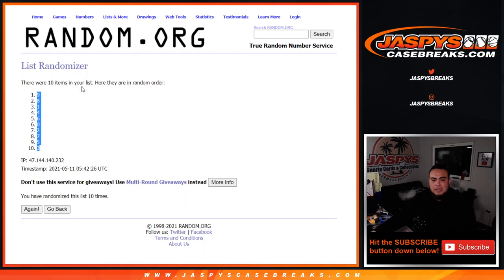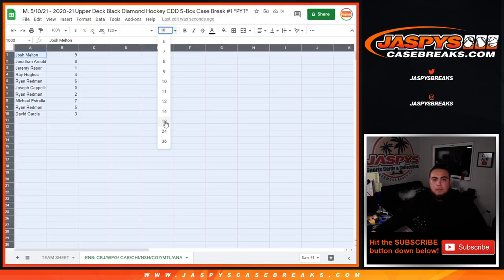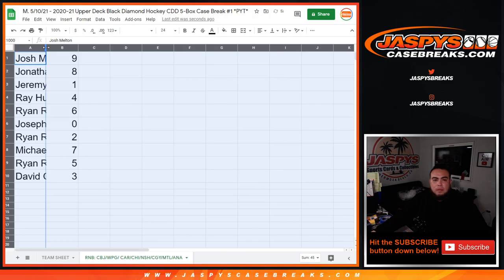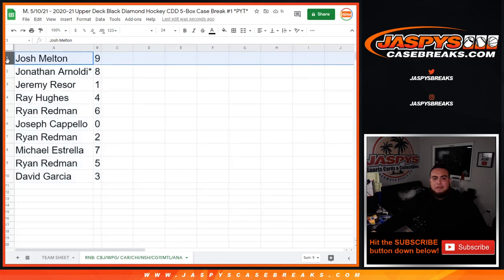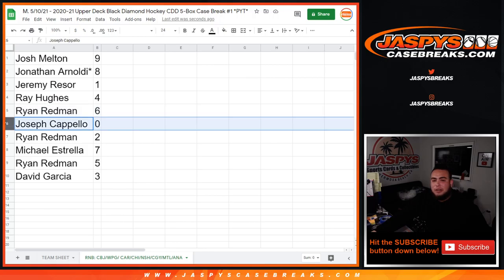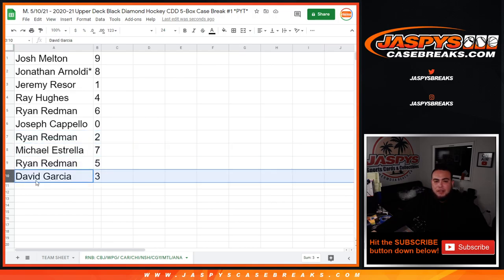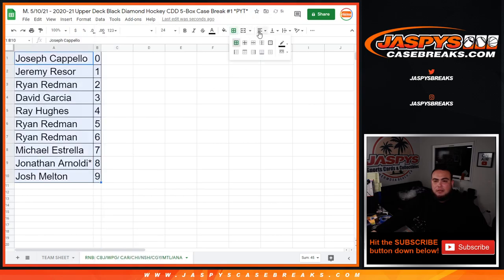Six, four, ten — that's nine down to three. All right, so ten, ten. Josh you have nine, Jonathan with eight, Jeremy with one — any ones would be yours. Ray with four, Ryan with six, Joseph — any redemptions for these teams would be yours, plus anything with number zero on the left side of the dash. Ryan with two, Michael with seven, Ryan with five, and David with three. Now coming up next is the break itself in a separate video. Good luck guys!